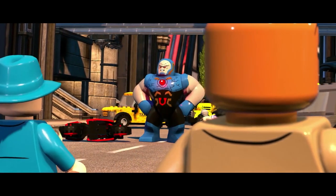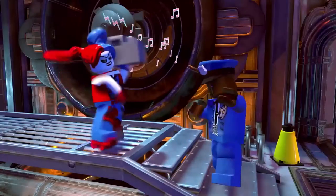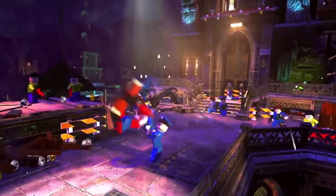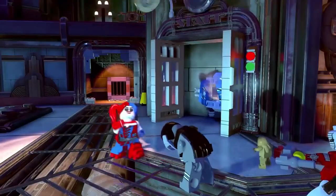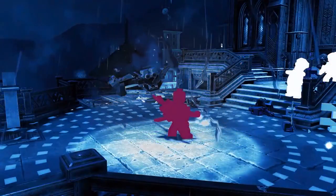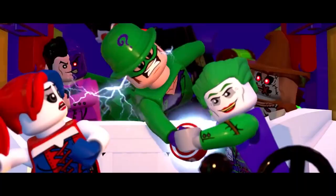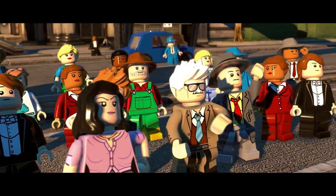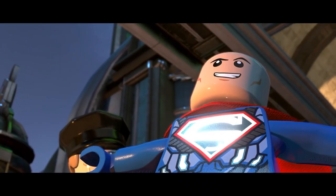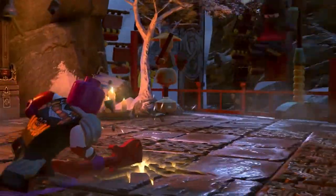Number 3: Lego DC Supervillains. As the title suggests, in this game you'll play as a bad guy or a girl. There's over 200 DC baddies to choose from. Don't worry though — you're not the most evil character around. There's this Justice Syndicate, a superhero team from a parallel universe strangely similar to the Justice League, which has mysteriously disappeared. As you can imagine, these new heroes are up to no good, and it's your job to stop them. Expect lots of clever platforming, puzzles, fighting, and a big and interesting main hub, which is a mix of Metropolis and Gotham City.